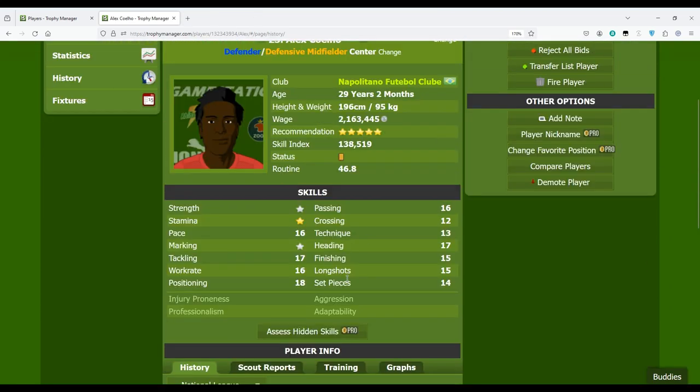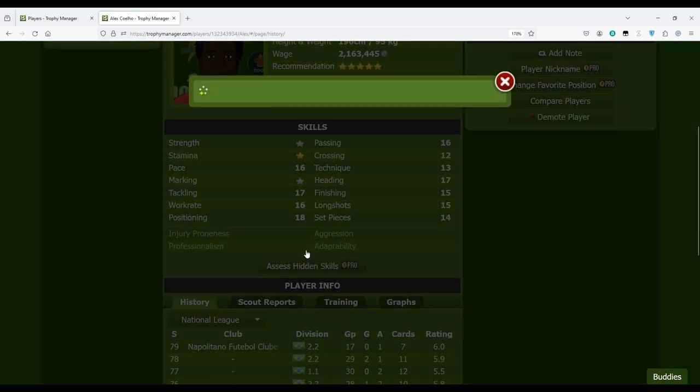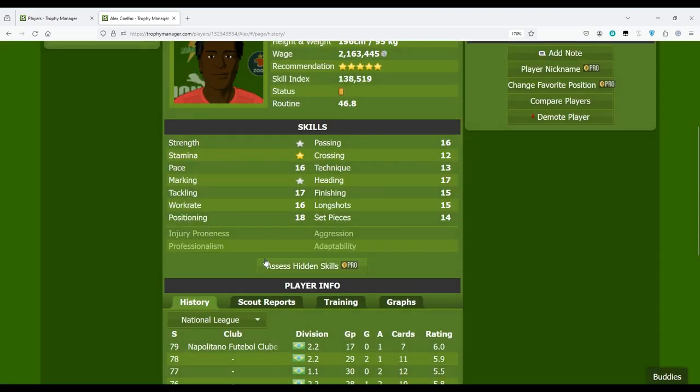Below the visible skills we have the hidden skills: injury proneness, professionalism, aggression, and adaptability. This is a pro feature — you have to spend pro days if you want to buy it. For this player I didn't activate it, but if I wanted I'd click here and pay two pro days. If you don't have pro days, the scout can still tell you about professionalism and aggression, as I explained in the scouts video.